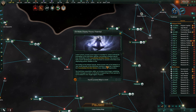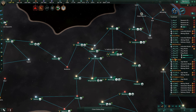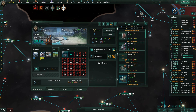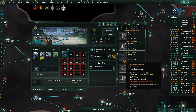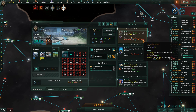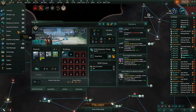The Zocmox display psionic potential. We're going to go to some of our ring worlds down here — Ring AA, which has 97 jobs. I'd like to create some more alloy foundries. This is one of the planets I'm going to do it on. So we're going to see — oh, automatic pop migration. This is the way it works. Let's see — Decision.